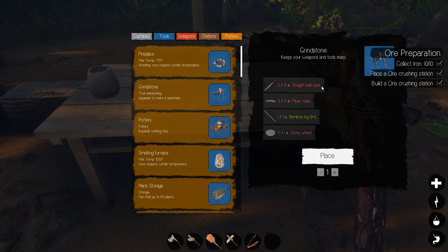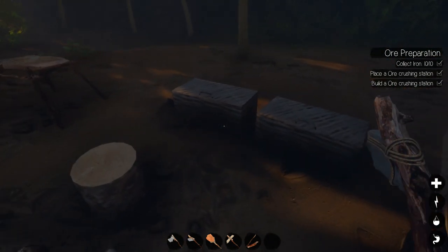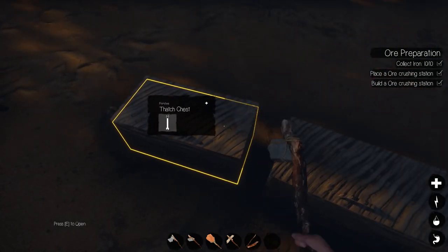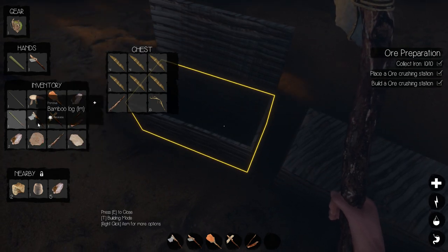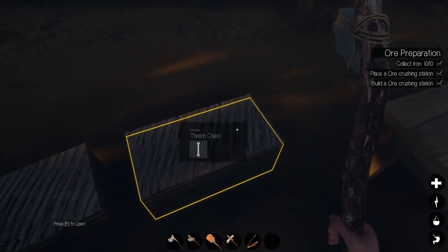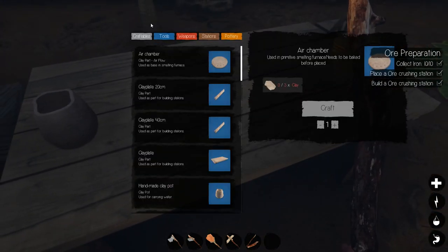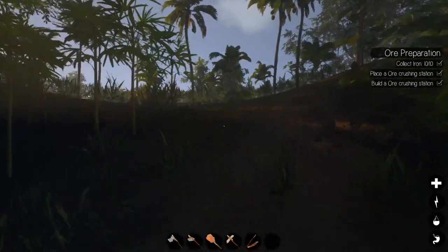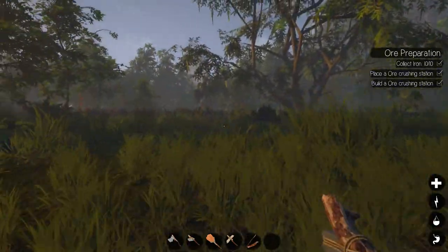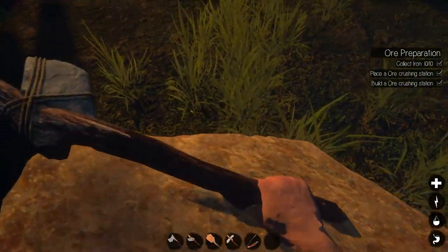Let's go back to grindstone — I need two fiber and six solid sticks. I do have inventory space, but I just repaired these chests and they're already degrading again. I wonder if the environment has something to do with it. I'll take the sticks out and put the two-meter pole in there — don't ask me how that fits. I'll put the clay away for now. I need a flat rock. I found a flat rock up here. I also found out that the torch works if you just hold E. Flat rocks are everywhere — love it.